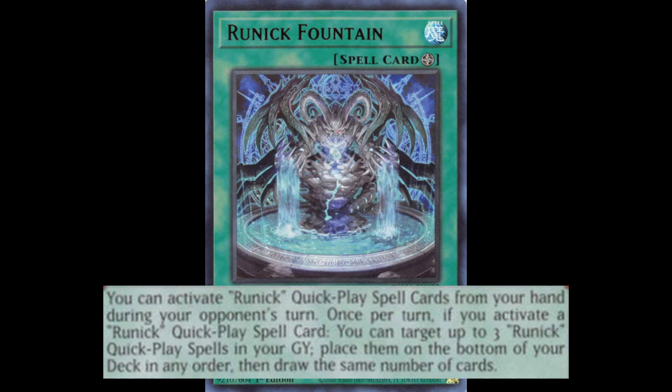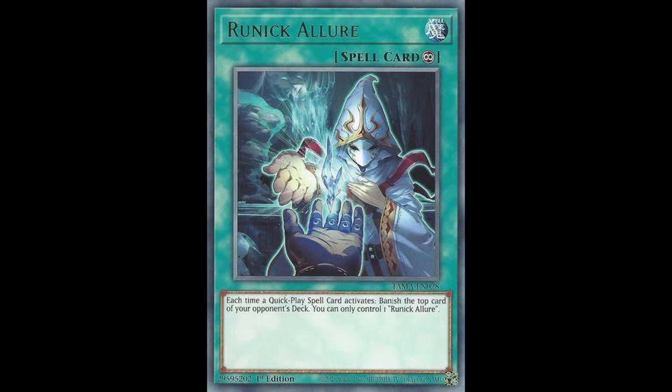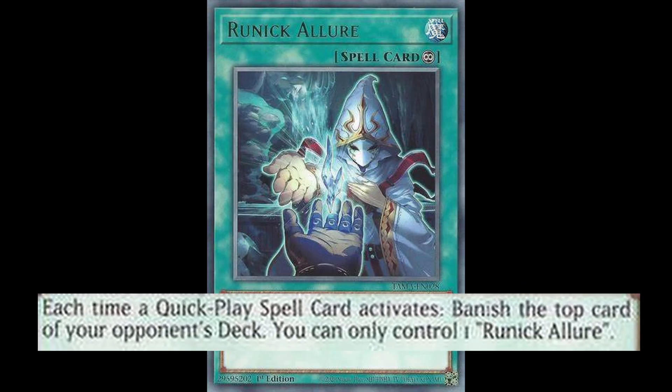The Runic Field spell is called Runic Fountain. It allows you to activate your Runic quick-play spells from your hand on your opponent's turn. Once per turn, if you activate a Runic quick-play spell, on the next chain you can target up to 3 Runic quick-plays in your Grave, put them on the bottom of your deck, and draw that many cards from the top — effectively draw 3 on both your turn and your opponent's turn every turn. The Runic Continuous spell, Runic Allure, forces the opponent to banish the top card of their deck every time any quick-play spell is activated. And yes, that includes if your opponent activates it — in the mirror, this is really stupid.